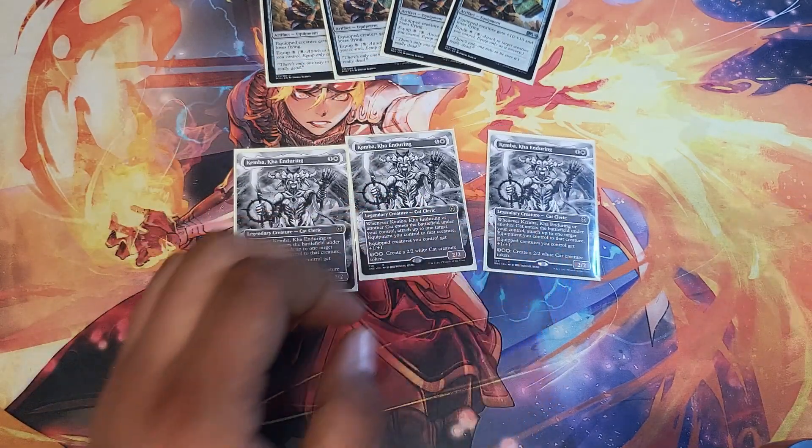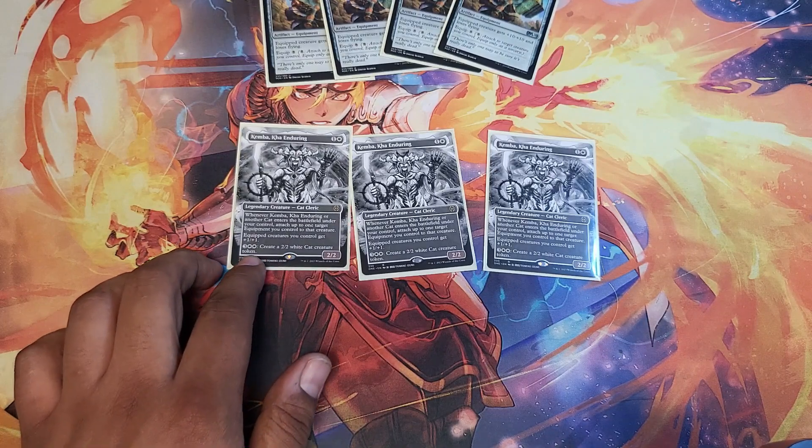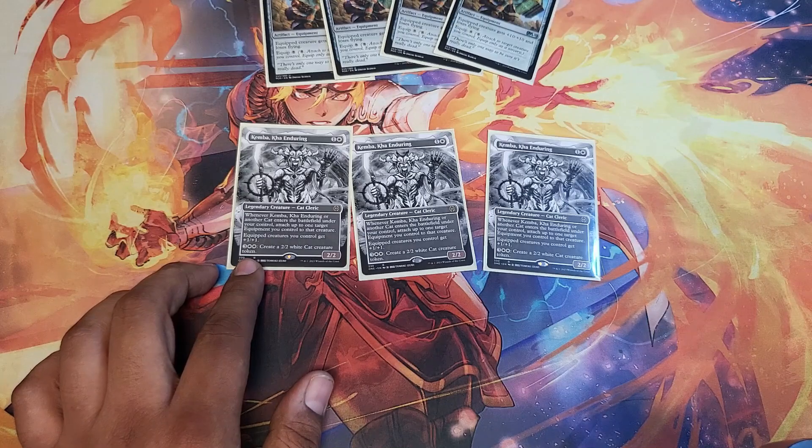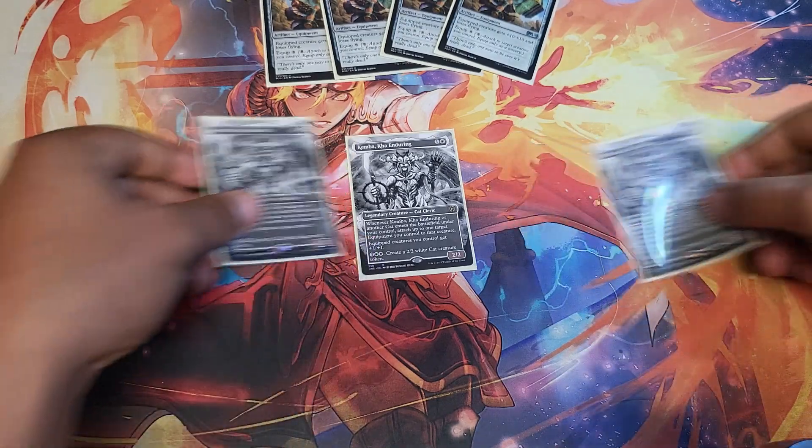Back to Kemba — she's also great if you decide you want to play a more cat-oriented package. Any other cat that enters the battlefield is also going to get a hammer, which is neat. She can also pump out cats if you need to use your mana in the late game. Hopefully it never gets that far if you play right, but it happens.